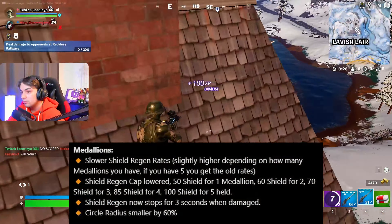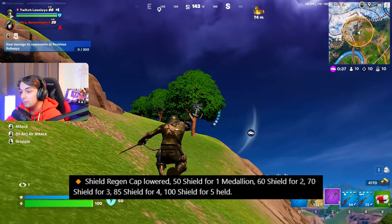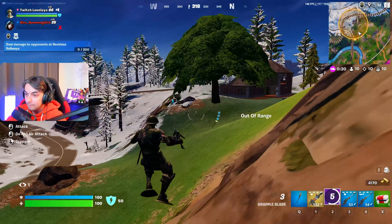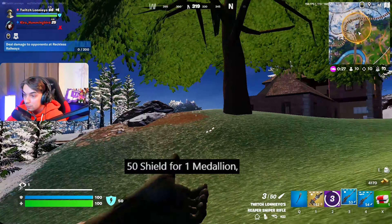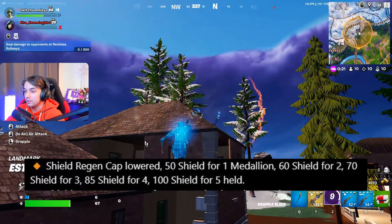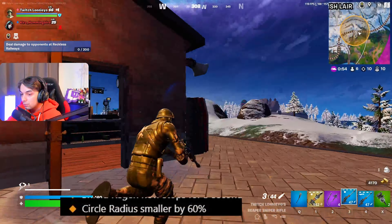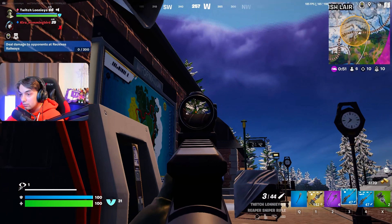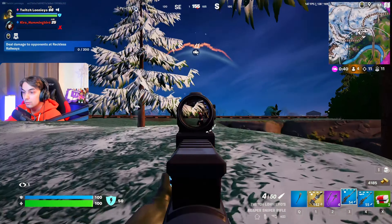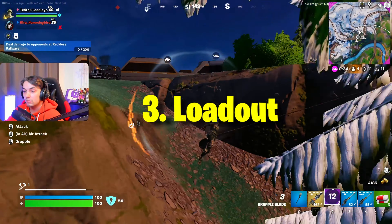Medallions took the biggest hit this patch. They do not regen your shield to 100 anymore — this is a huge deal. They still do if you have all five medallions, but if you get to that point you probably already won anyway. With one medallion you recover 50 shield max, the second gives 60, third 70, fourth 85, and with five you get all 100. The shield regen also stops for three seconds when damaged, and the circle radius is smaller by 60%, making it easier for enemies to track you. This 100% changes the build as well, which I'll explain in the loadout section.